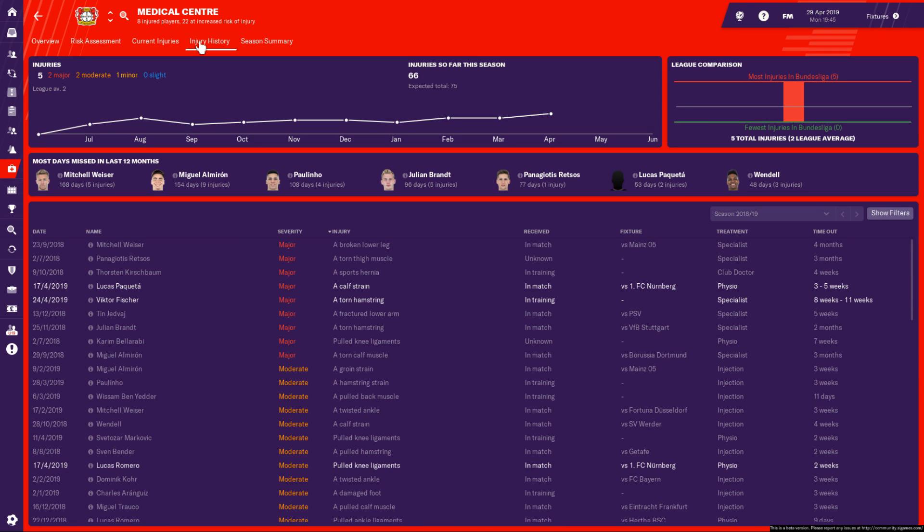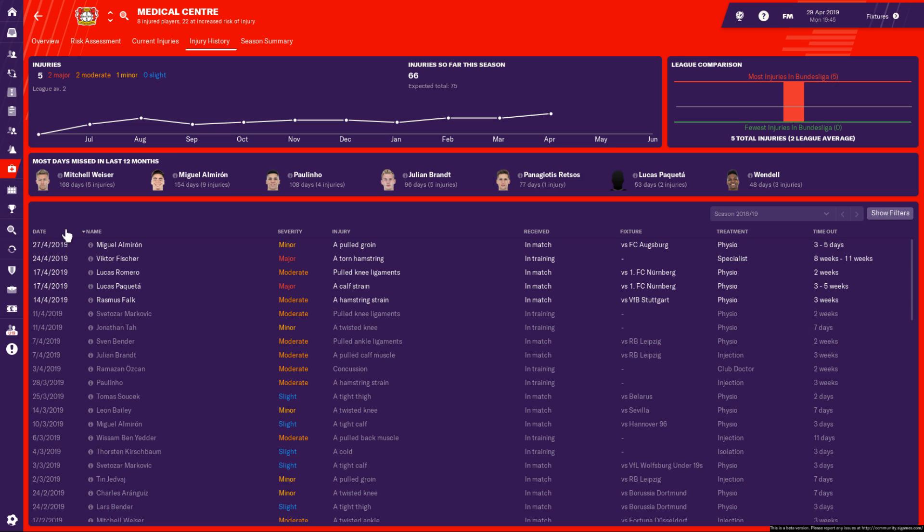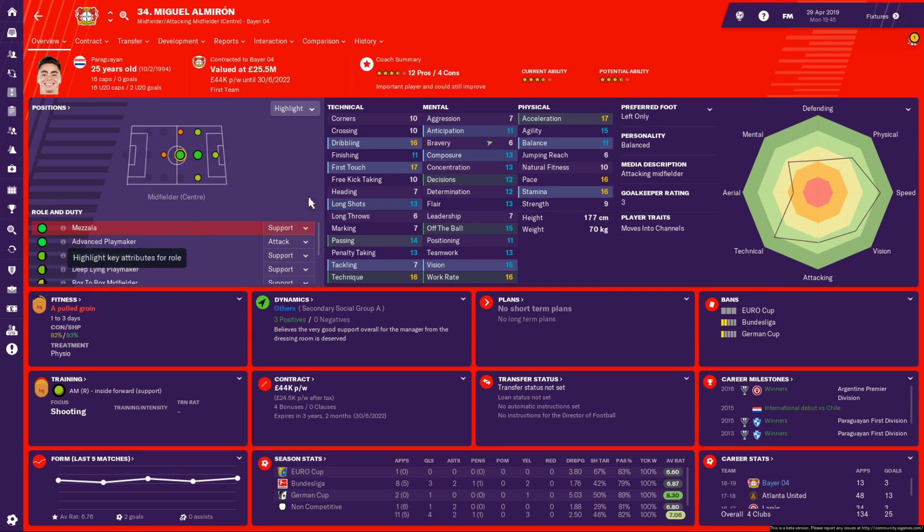Speaking of injuries, I feel like our injuries as of late have been pretty unfortunate. If we look at the injury history page here, you can see just how many injuries we've had — ten this month, which is pretty mad. They've been fairly significant ones too; very few have been a matter of a couple of days. Julian Brandt, Sven Bender, Jonathan Tarr, Markovic, Falk, Peketa out for three to five weeks — that's a big injury for one of our playmakers. Fischer tore his hamstring, out for the rest of the season. And Almiron got injured against Augsburg.